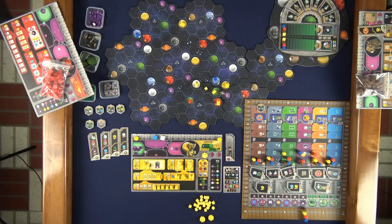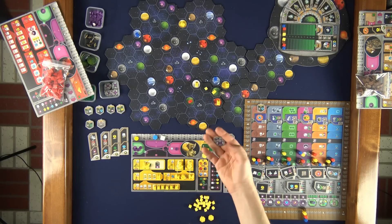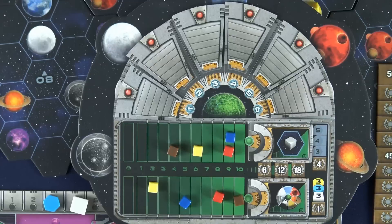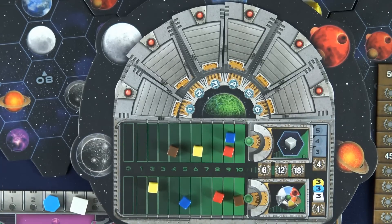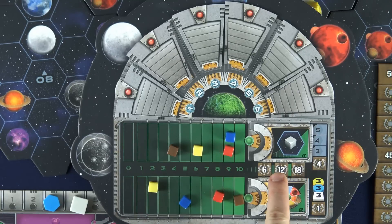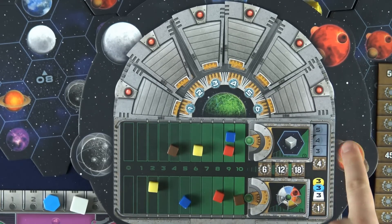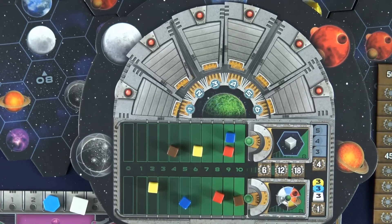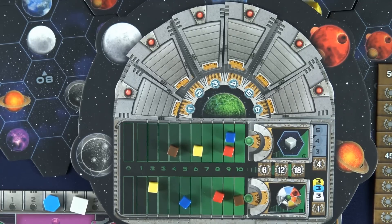After everyone has taken all the actions they wanted and passed, the last phase is cleanup. The action tokens are removed, flip your new round booster to its active side, and flip the round token to show the new round. After six rounds the game is over and final scoring happens. Players gain points based on their ranking on the final scoring tiles — ties are handled by adding together the points for the tied rank and the next lower rank, then dividing by two. For example, tying for first place: 18 plus 12 is 30, divide by 2 is 15, so each player gets 15. Players also score four points for each research track they reached at least level three on, and one additional point for every three resources — credits, ore, or knowledge — at the end of the game. The player with the most points wins; ties result in a shared victory.